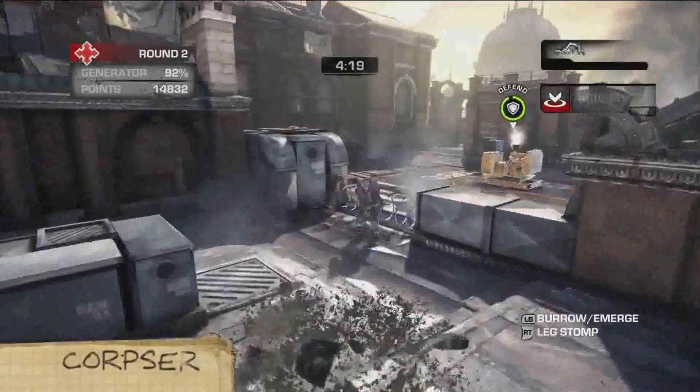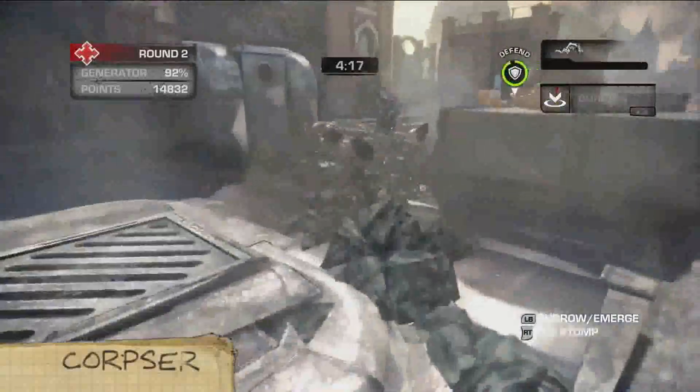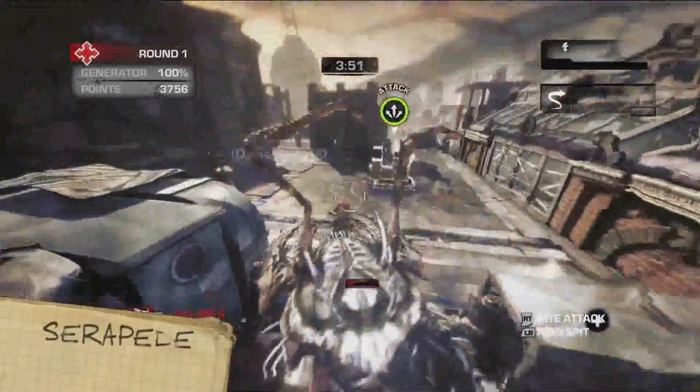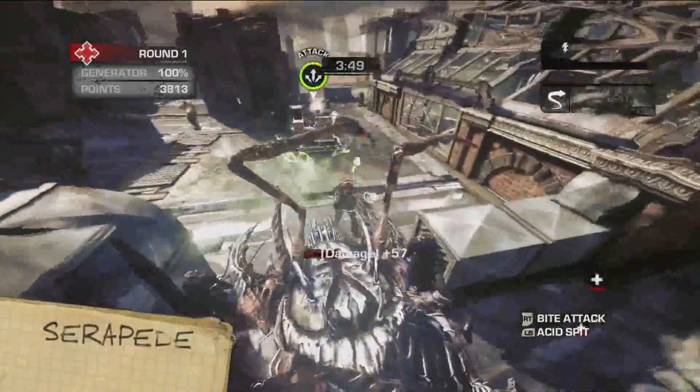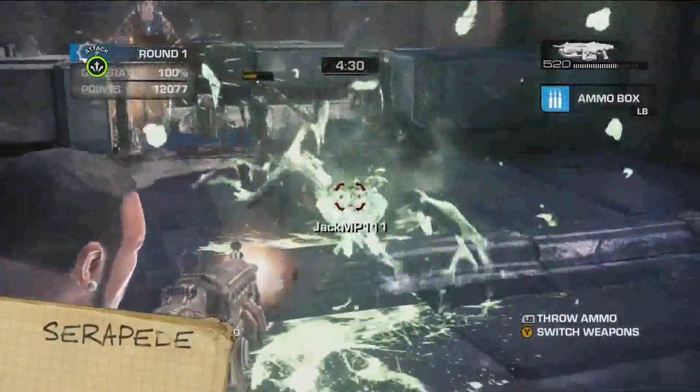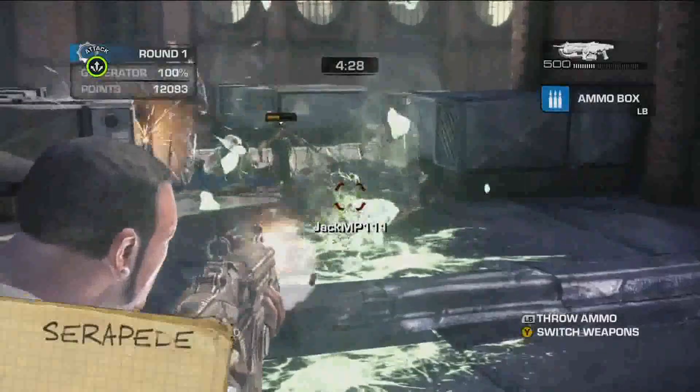The Corpser's armored front legs make it incredibly hard to kill. Even worse, it can burrow underground and duck right under Cog fortifications. The Serapede attacks with its mandibles. It can also rear up and spit poison at distant enemies. The only way to kill it is to shoot it in the butt. Evolution's a weird thing.